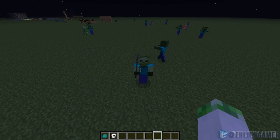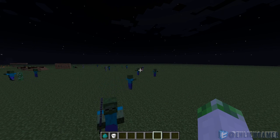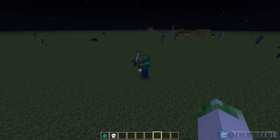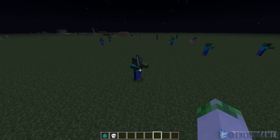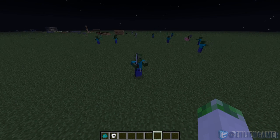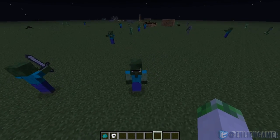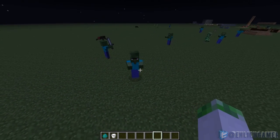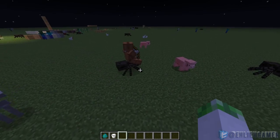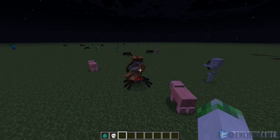Zombies can now spawn with armor and weapons. There's even a pig that spawned with a saddle. This zombie spawned with a stone sword — if I were to kill him, there's not a 100% chance I would get that sword, but if I threw him one of my items and he picked it up, there's a 100% chance I would get it back. And look at this — a zombie testificate! Also, a spider jockey spawned with a skeleton wearing full leather armor — I've never seen that before.